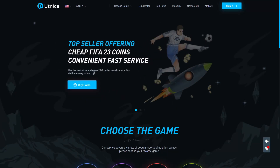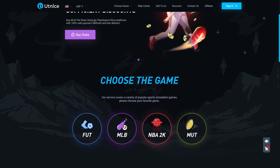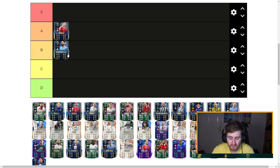Are you sick of getting out-teamed on FIFA? Want more coins to build that god squad? Check out UTnice.com — the best place to buy coins for FIFA 23. Use code ZEAL at checkout for a five percent discount.